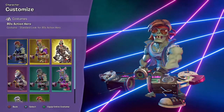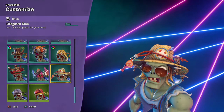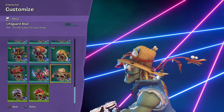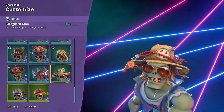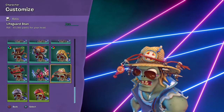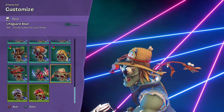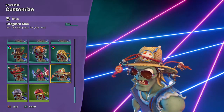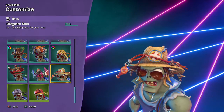So let us equip the regular and get into the hats. We got Lifeguard Stand, which is a prize map item. It's kind of basic — it is literally rare, which is basically common. But if you want to be a lifeguard, there you go.